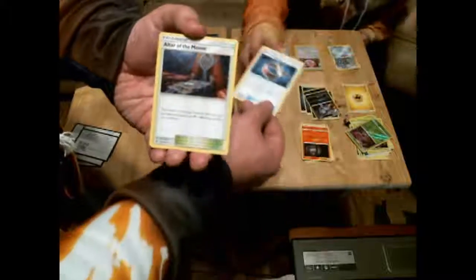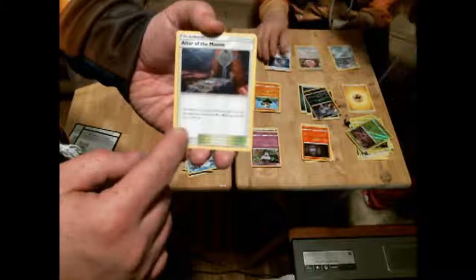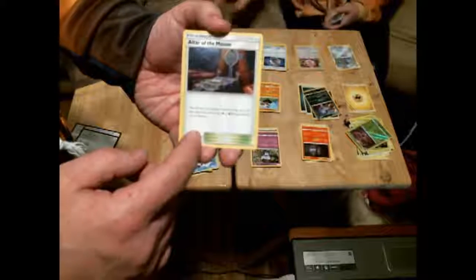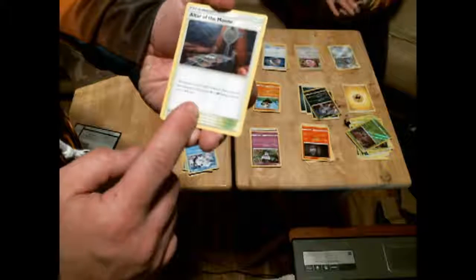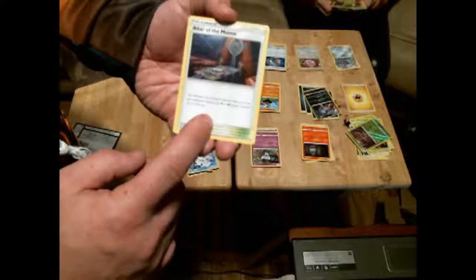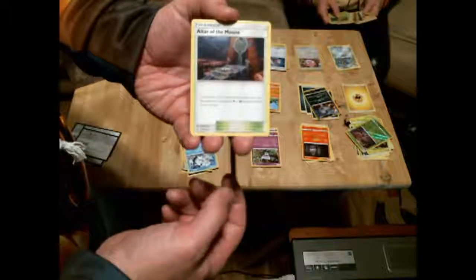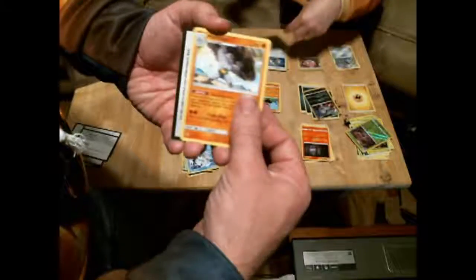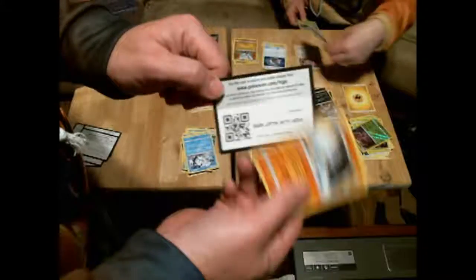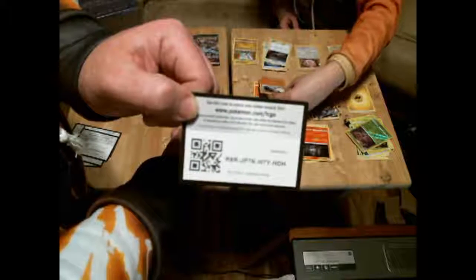And here's an Altar of the Moon: the retreat cost of each Pokemon — both yours and your opponents — that has any psychic or dark energy attached to it is two less. Then here's a Machoke, and here is the online code. Machoke evolves from Machamp.